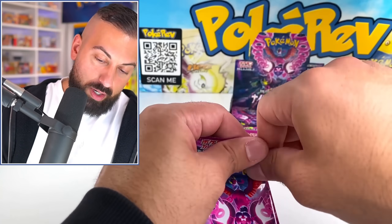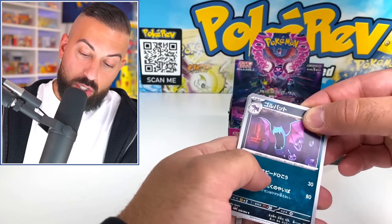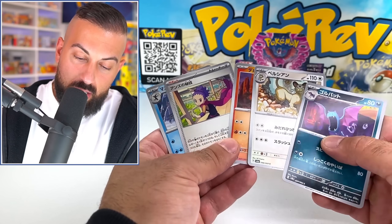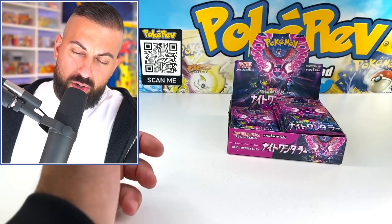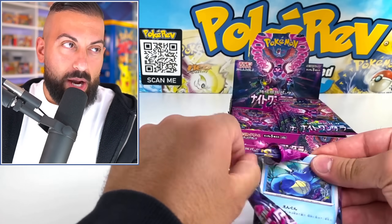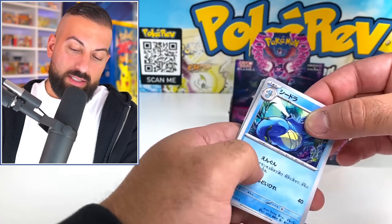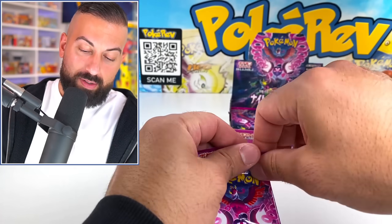Let's see how the pulls are on this box. The secret rare could be a full art, could be a special illustration rare, and I think it could also be a gold card — or you might be able to get a gold card and then a special illustration rare. I can't remember if that's possible or not, but I think it is. Or you get nothing in an entire pack, which is crazy for modern Pokemon.